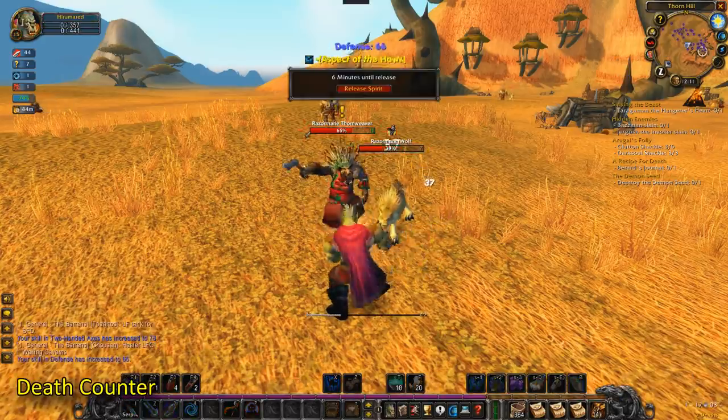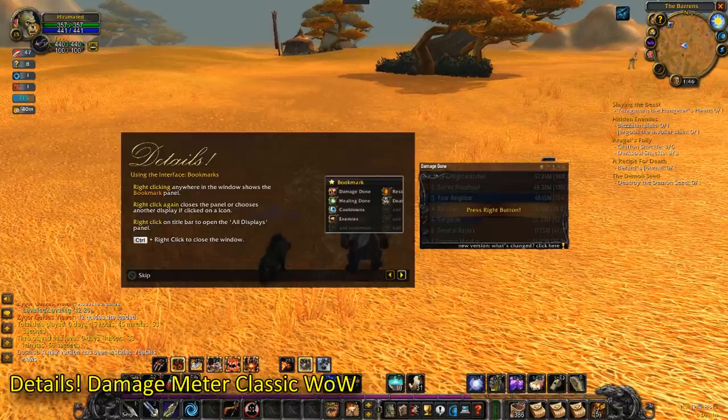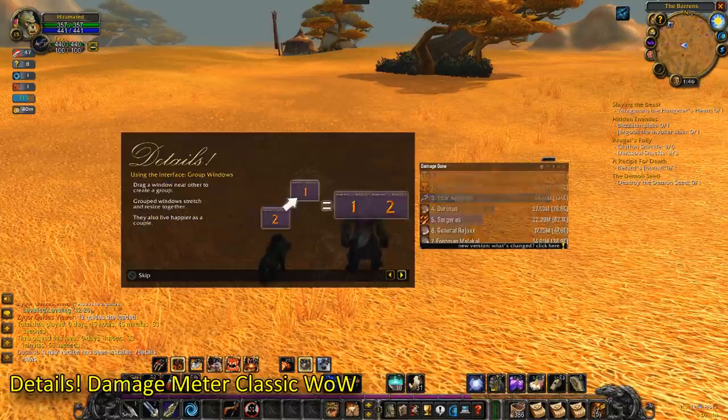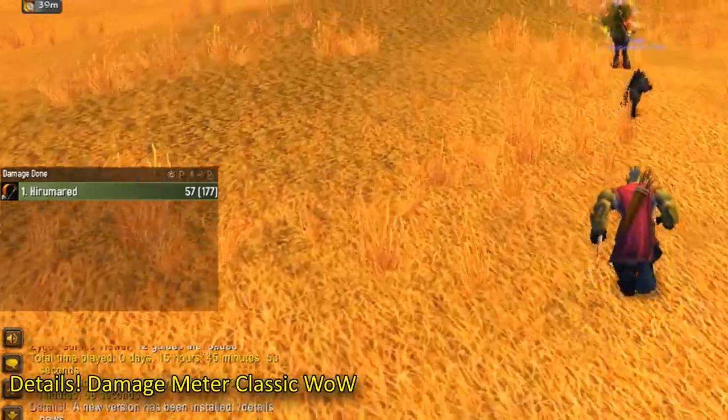Death Counter. This add-on will simply give you a counter for how many times you've died. Details is a DPS meter add-on, which I personally think is better than Recount, and shows you how much you and your party's DPS is.